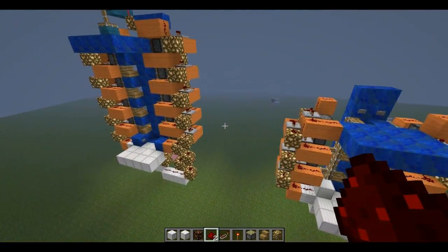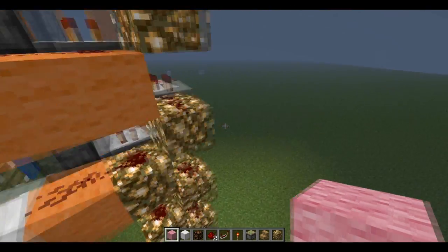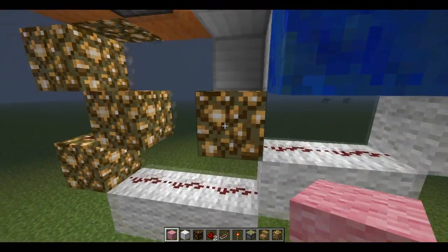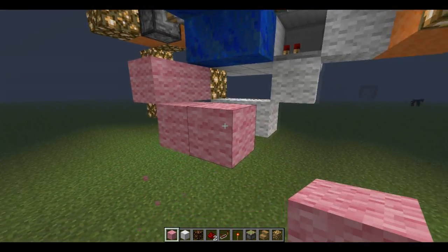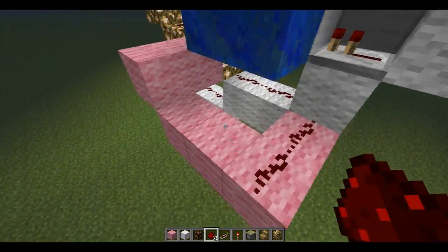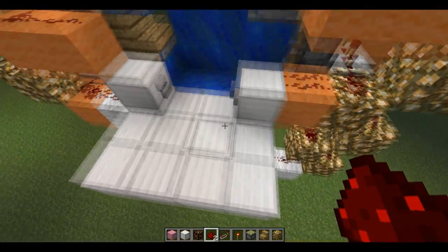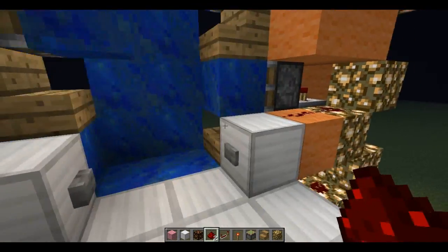The up function works but the down reset isn't done yet because the BUD switch is still activated. Now we'll do the pink circuit. Get some pink wool, go back here, place some glowstone, then pink wool, go down one and over one more. Place redstone on the pink wool and on the glowstone. Now when you press up it updates itself, and when you press this button it all comes back down.